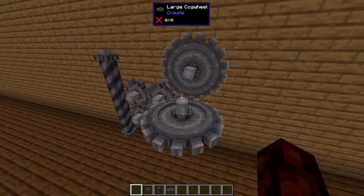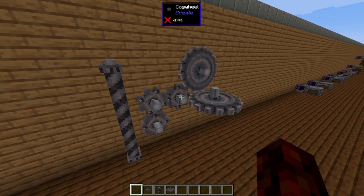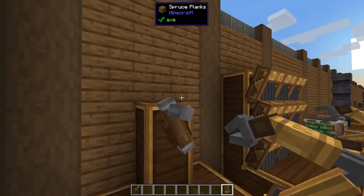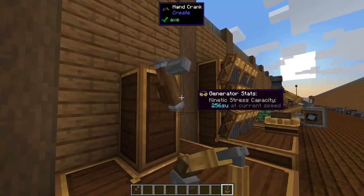Custom cogwheels and new contraption types can now be easily added with add-ons, so you can expect a lot more community-created content like this in the future. Last but certainly not least, hand cranks can now be manipulated while holding an item or block — this is amazing.